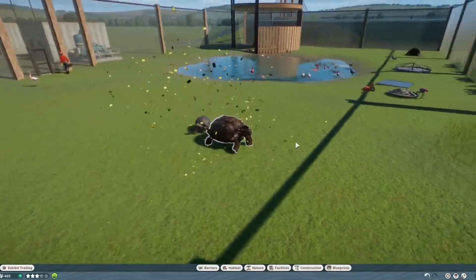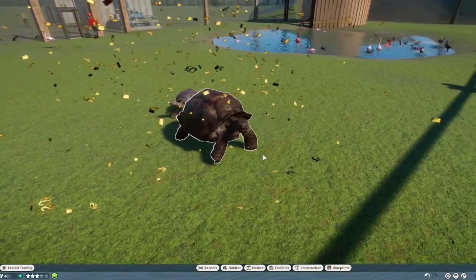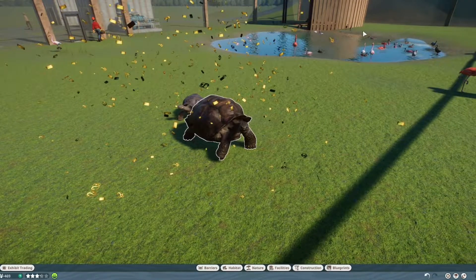Another reason to pick this one is that it swims, and actually a lot. Not only walking around the edge of the puddle — it swims right through it. So there are a few reasons why you should pick this mod.